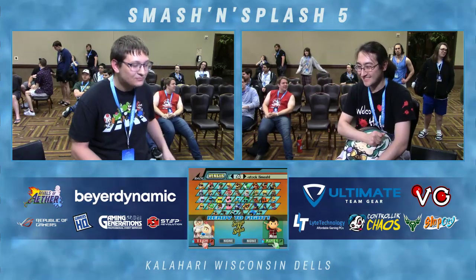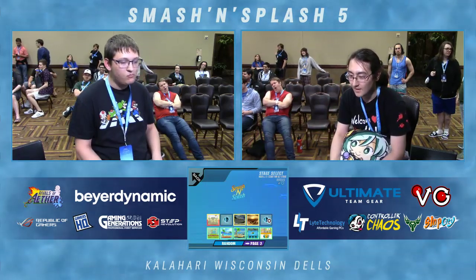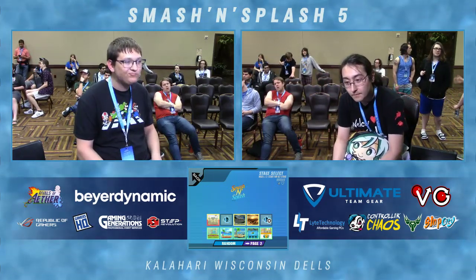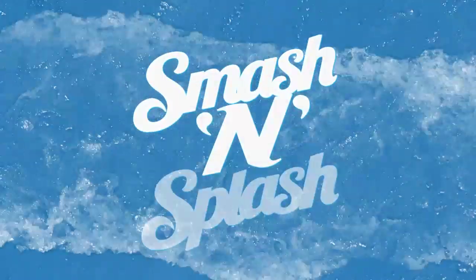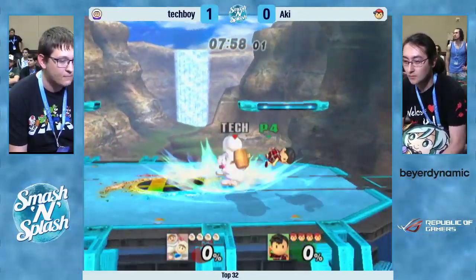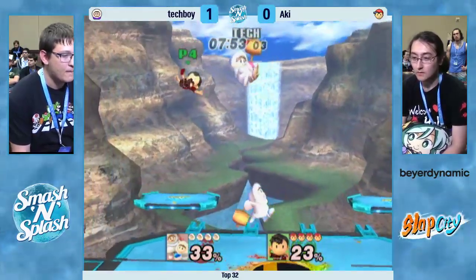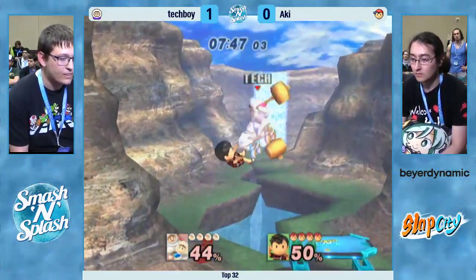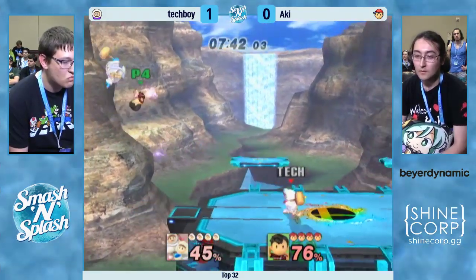Tech Boy takes game one. Aki started going for Nana and Tech Boy just snuck right behind him. That was actually a lot closer than most people would have expected. I think Tech Boy's going to win, but the way Aki plays Ness, he was figuring it out at the end there. The way you hit buttons on Tech Boy's shield and around Tech Boy will be the difference maker if Aki can make the adjustments. Because Nana's shield goes up a little bit slower than Popo's, a lot of times PK Fire will clip one of them on the way out, and when you drop shield it clips the other.